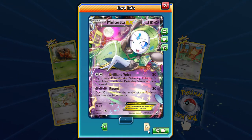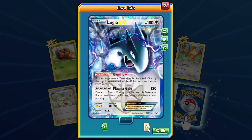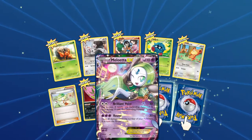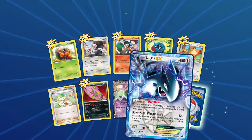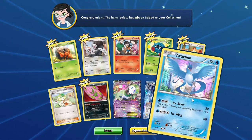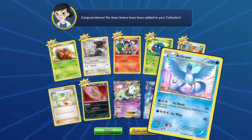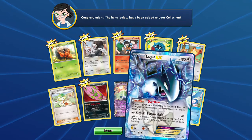Oh look at that — we got the Moltres EX! And we're not done there, we also get the Lugia EX! Such cool pulls. There are three things here: we get the Moltres which is the radiant collection, we get the Lugia which is the rare, and what's this last card? It is a holographic Articuno. I wonder why I've waited so long to open these. Beautiful Articuno artwork.